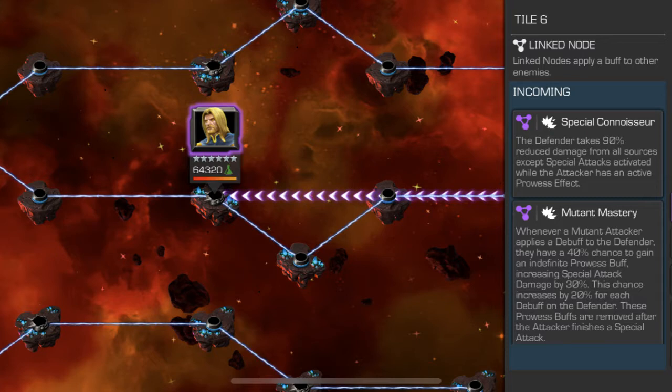Just to understand what Special Connoisseur does: the attacker takes 90% reduced damage from all attacks apart from special attacks when you have an active prowess buff. And because it's in Act 7 and they were trying to make it a lot more user friendly, there's a node that actually gives prowess buffs to mutants.